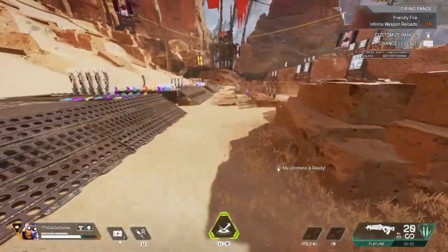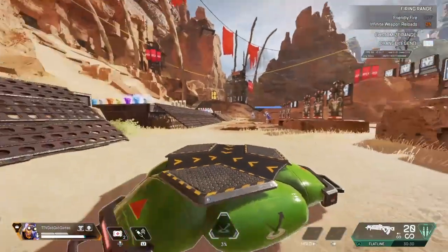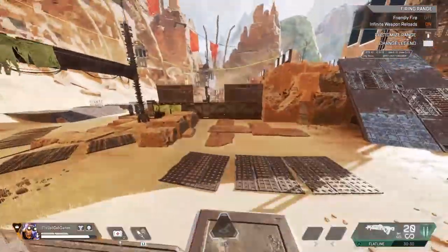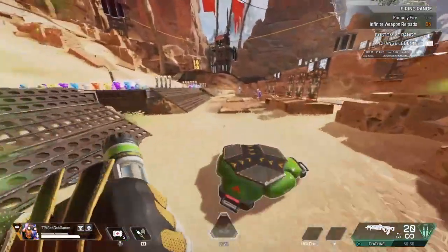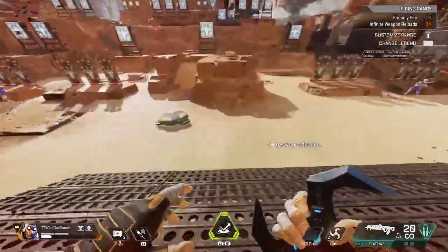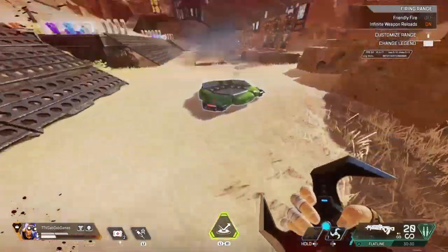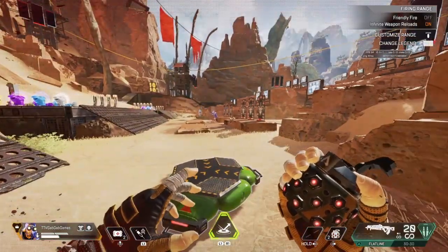Did you know this trick on the Octane jump pad? If you throw it down, stand next to it, crouch, melee, and hold any direction, it will send you in that direction — due to the movement detection and the way the jump pad works. If you didn't know that, throw me a like and check out my YouTube for the full Octane movement guide. Also a quick tip if you want to flex: you can bounce grenades off the Octane pad — not that effectively, but if you wanted to hit a trickshot or a trick kill, it's possible.